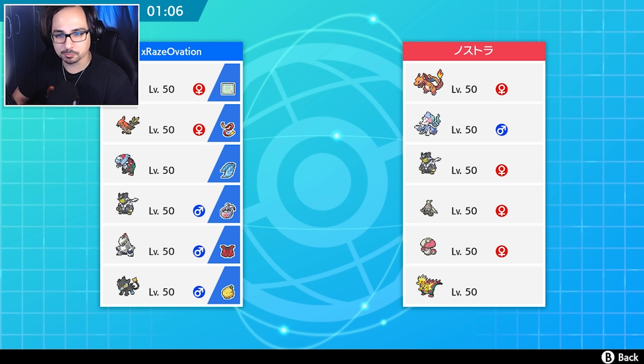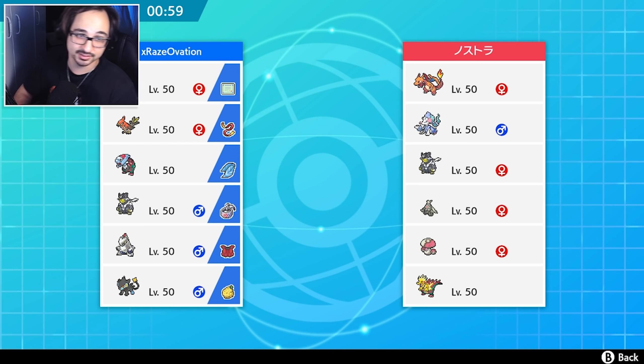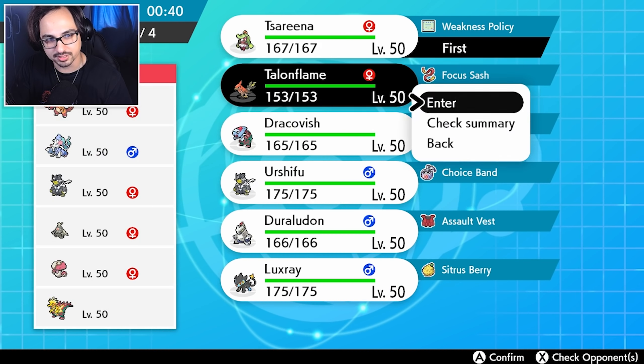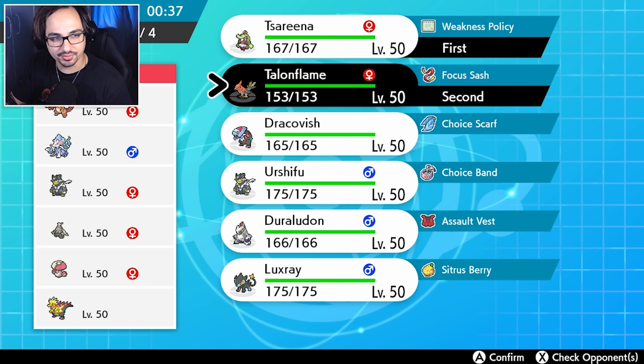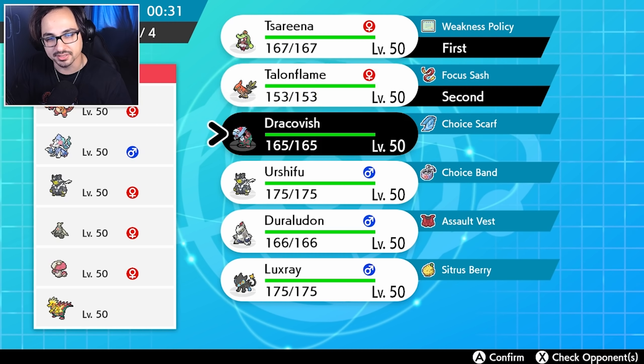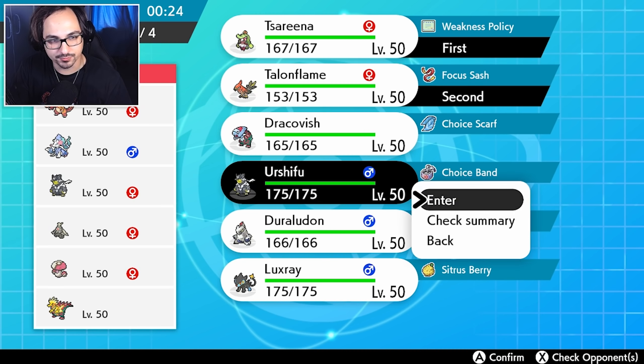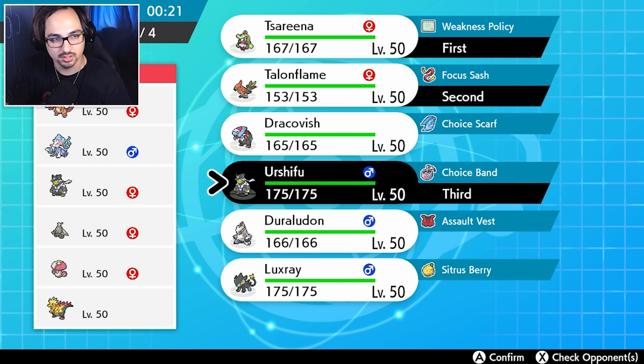It does maybe complete a grass-water-fire core that my opponent was going for. Anyway, his team is super scary. I don't exactly know what the lead is going to be but I do feel like the Dracovish is coming somewhat. If it is coming, my Serena is gonna have a little bit of a problem with it because I can't really hit it. Maybe what I could do is bring Serena and Talonflame - I'll lead with it anyway, just because I think it's still our best option against this team.